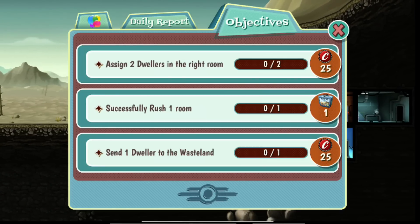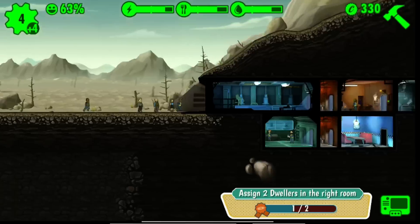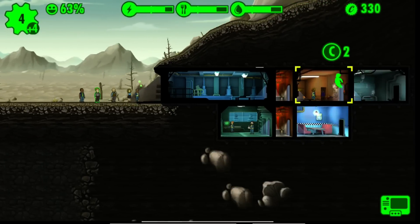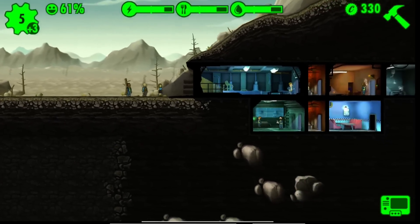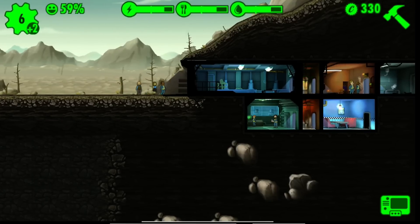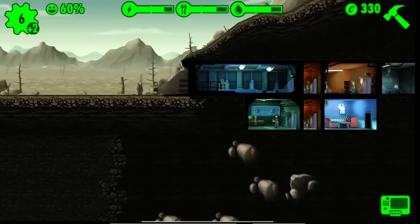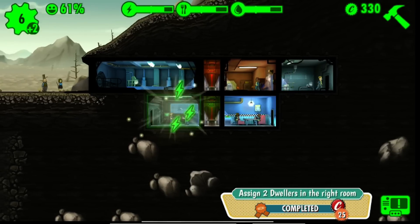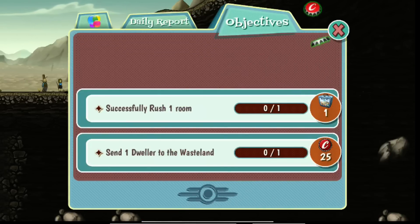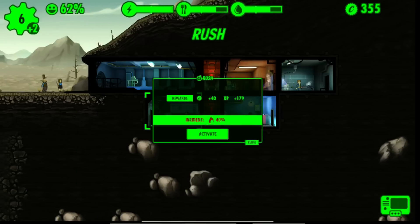Basically all we're looking for are two quests. This top one — 'assign two dwellers in the right room' — is kind of shady and never works out that well. I think one of them has to be higher, so clear that out and get a copy of it. Either way, we're looking for two objectives: sell one weapon or outfit, and equip one dweller with a weapon. We only want to do the third quest, so we want to clear out to get wherever — okay, that works in our favor.